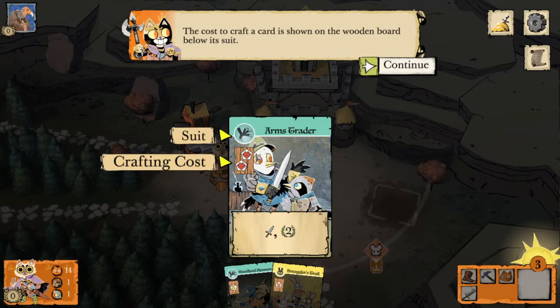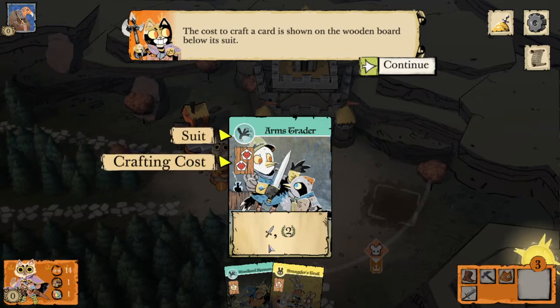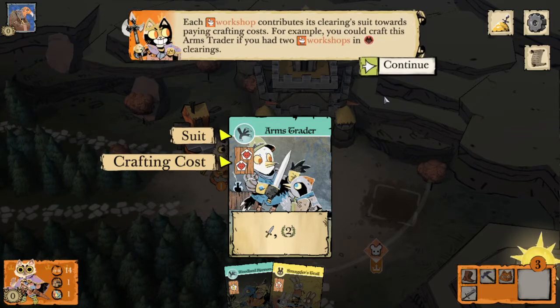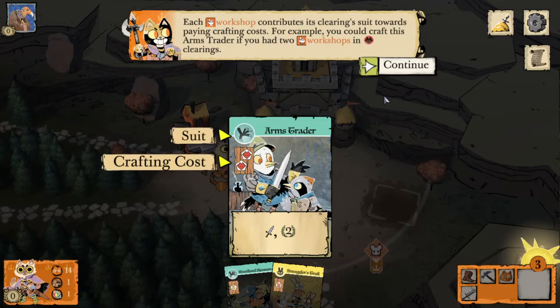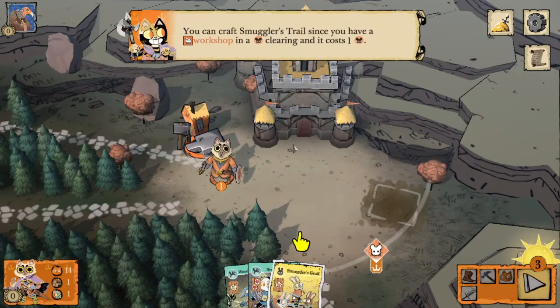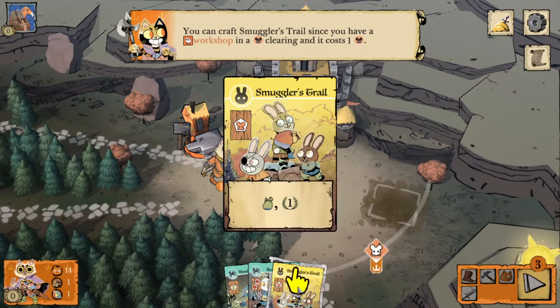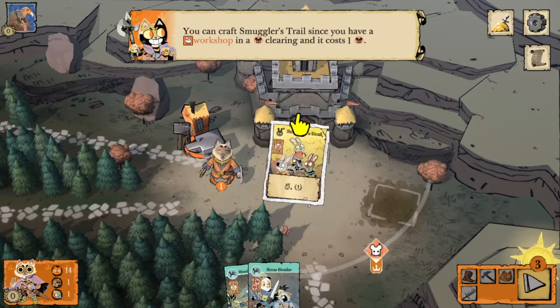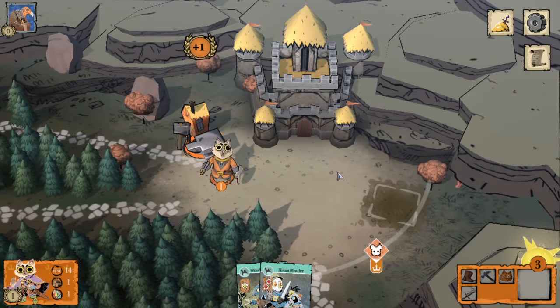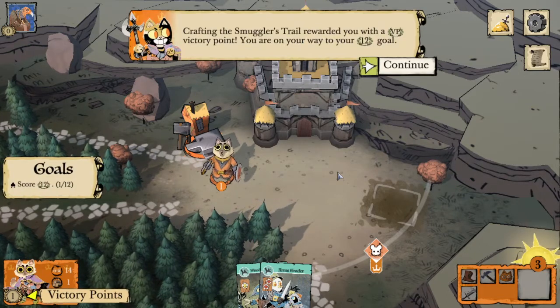This crafting cost is two fox crafting pieces, and down here it shows what we get — either an item in points or some sort of effect that will help us throughout the game. Each workshop contributes its clearing suit toward paying crafting costs. In this example we could craft the Arms Trader if we had two workshops in fox clearings. Right now we have one workshop in a mouse clearing, so we can craft Smuggler's Trail since the crafting cost is one mouse. That rewards us with a bag item for the vagabond and one victory point.